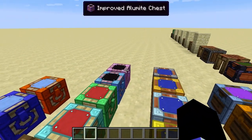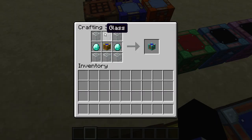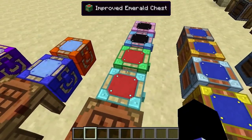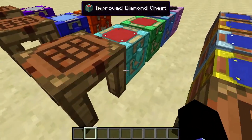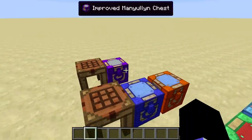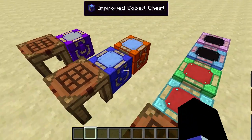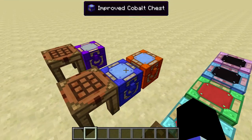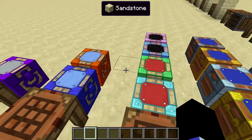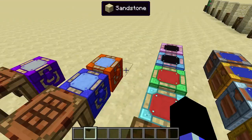Diamond, emerald, platinum, and alumite chests are a bit different — they use glass as opposed to full eight pieces of material. That may change in the future to be consistent. Cobalt is the diamond level, crafted with cobalt or ardite, and manyullyn uses cobalt or ardite with manyullyn.